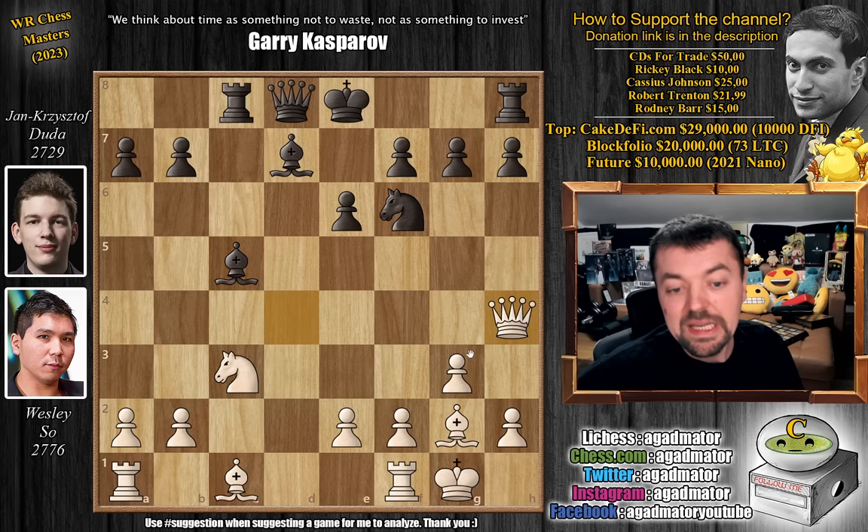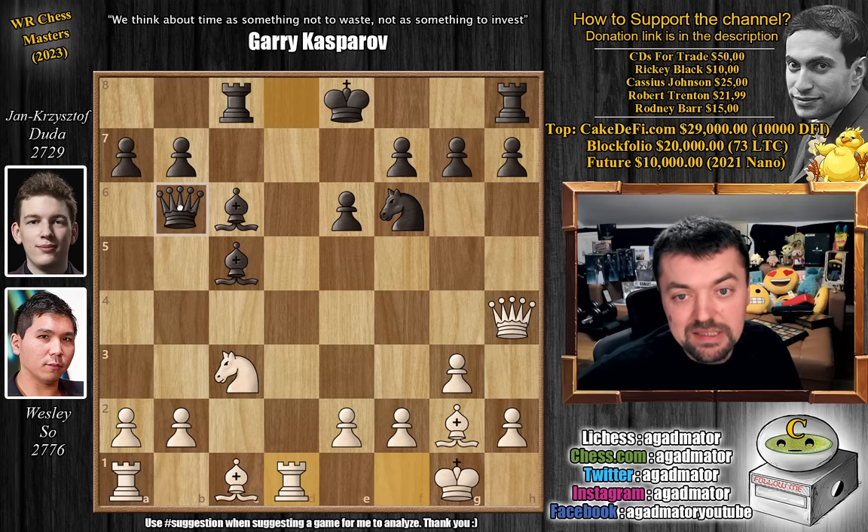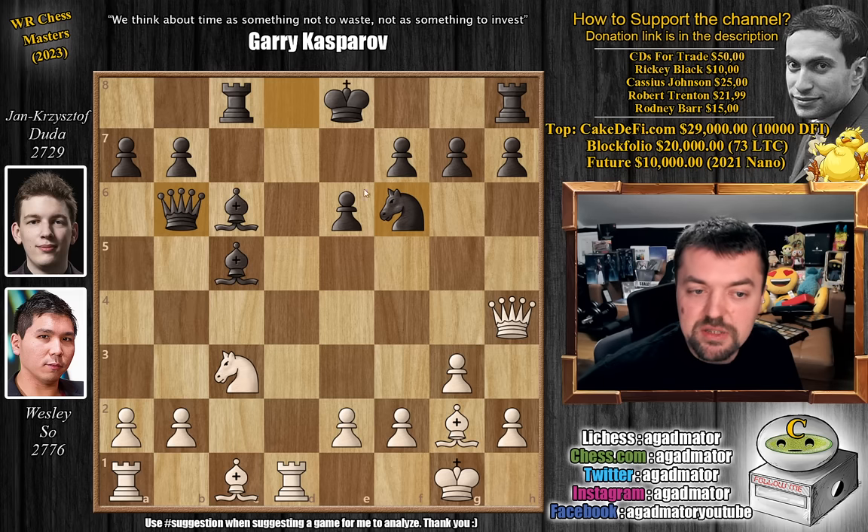It's very interesting to see what Wesley has in store for Duda here. He plays queen to h4 — the pawn on b7 is hanging and you have to defend that. We have bishop to c6, and now rook to d1, attacking the black queen. We have queen to b6, and this is where the problem lies. Everyone plays queen to b6 in this position, but it's just not possible. It seems like you should be able to play this — your bishops are beautifully placed, you're attacking the f2 pawn, the rook is on a beautiful c8 square, you're ready to castle. It seems like everything is going your way, but there's a problem.